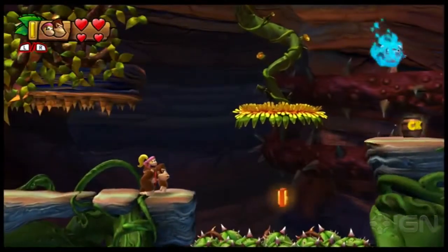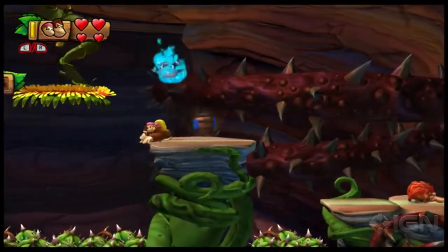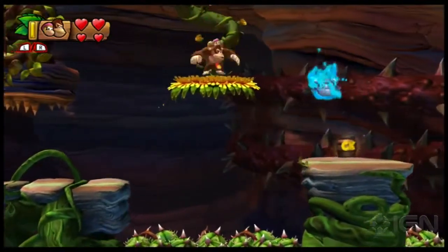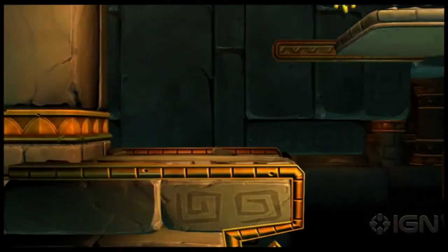There's the letter N — nab it with a well-timed roll jump. Now hop up on the flower to the left and keep going. You'll find another hidden cove with another bonus area. Collect all the bananas in 30 seconds. Puzzle piece get.